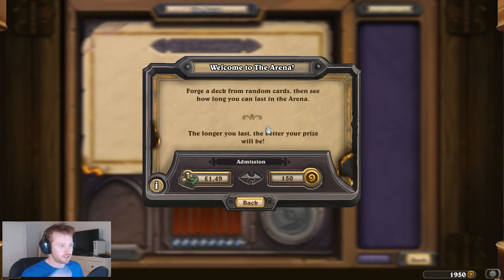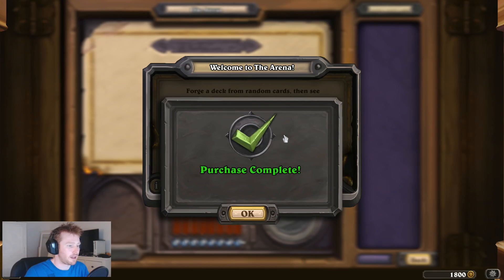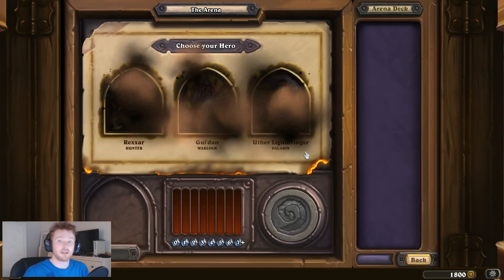I've got 1950 gold, so I've got more than enough to get... about 150 short. So about 300 short of getting all the wings prepaid, so that's fine. I'm sure I can make up that amount of money, but we'll see what we can do.